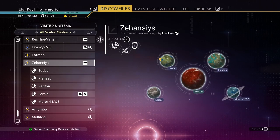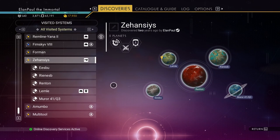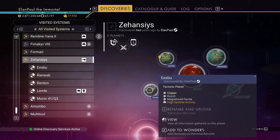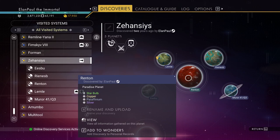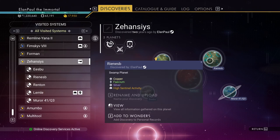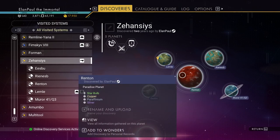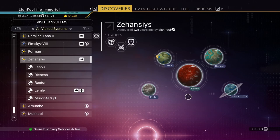This system has five planets. I never got a chance to rename it — I think I discovered it on my other main save two years ago. We have a tectonic hot planet with high sentinel activity where I do a lot of fighting videos, a paradise planet I'm on now, another paradise planet with no water, and a swamp planet.